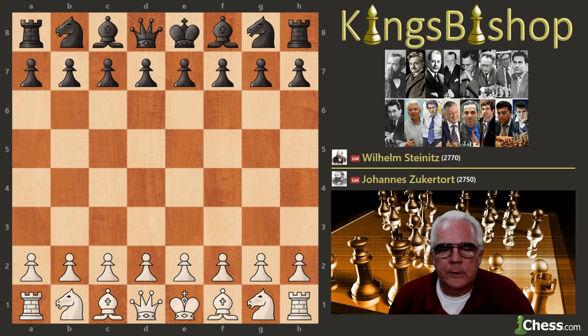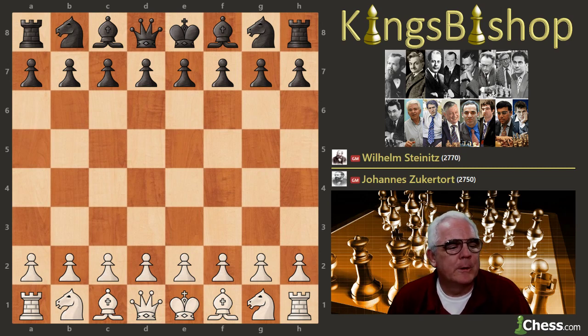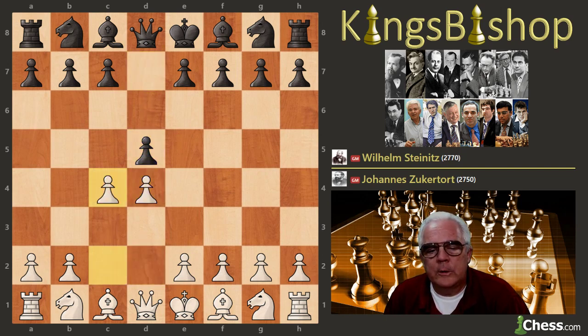We'll not look at the five draws, but we do intend to look at all 15 decisive games, and then we'll move on to another match. So: D4, D5, C4, C6 — the Slav defense once again.